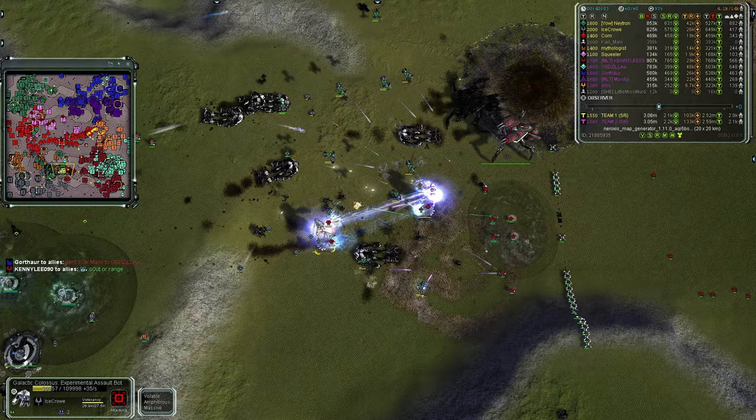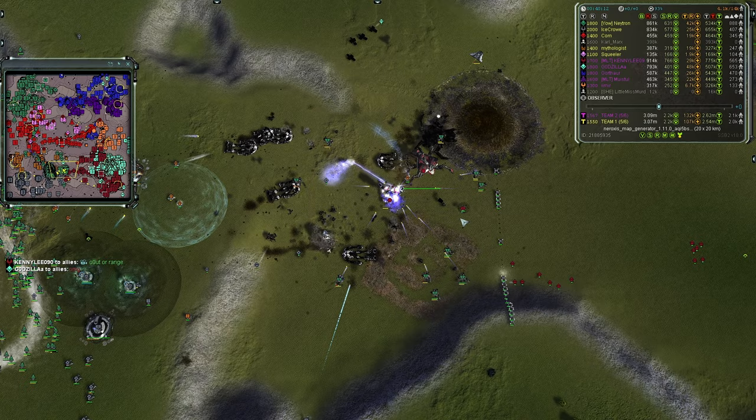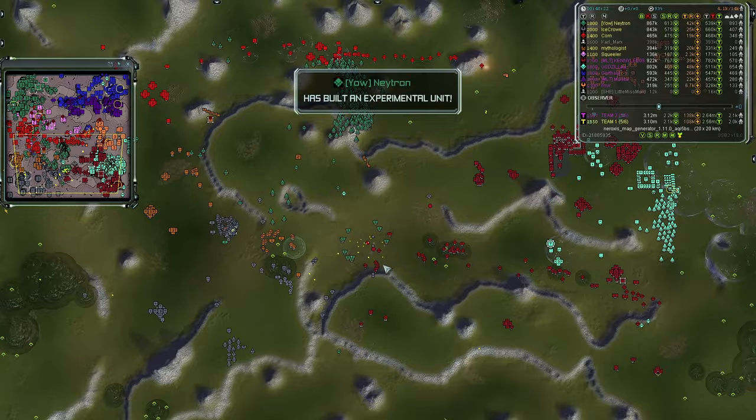All the experimentals are down — a massive amount of mass for Team One to scoop up. Team Two needs to stay and claim all that mass. The Colossus dies, the Crab dies — that's a ton of mass. In fact 200,000 mass on the field, and 100,000-plus of it is in just that little corner. The ASFs have to engage now.